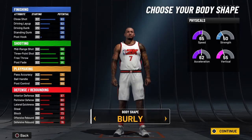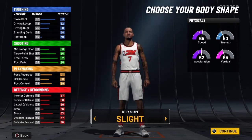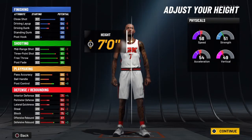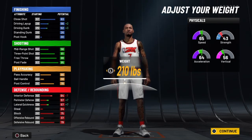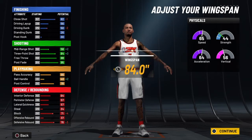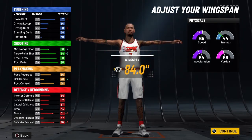It doesn't really matter — you can make him the Slim Reaper, make him real skinny if you want. We'll make him slight, bring him all the way up to seven foot — his actual playing height, his exact build. We're going to drop his weight all the way to 210 pounds, and then bring his wingspan back all the way to 84.